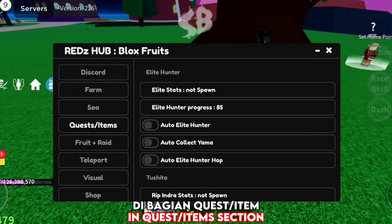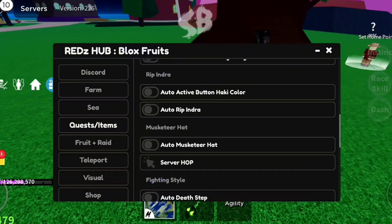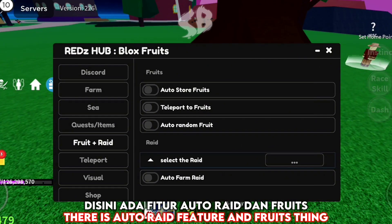In the Quest or Items section, there is another Auto Farm feature. In the Fruits plus Raid section, there is an Auto Raid feature and Fruits functionality.